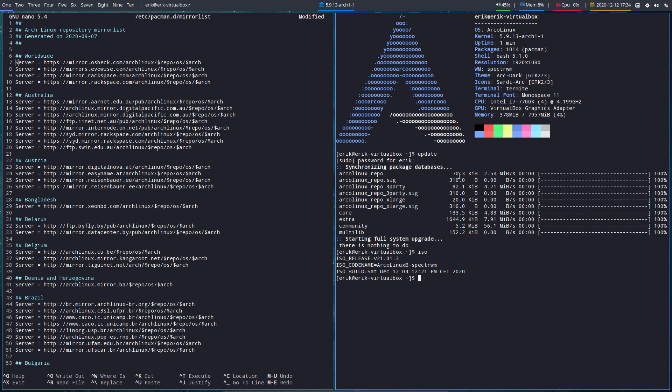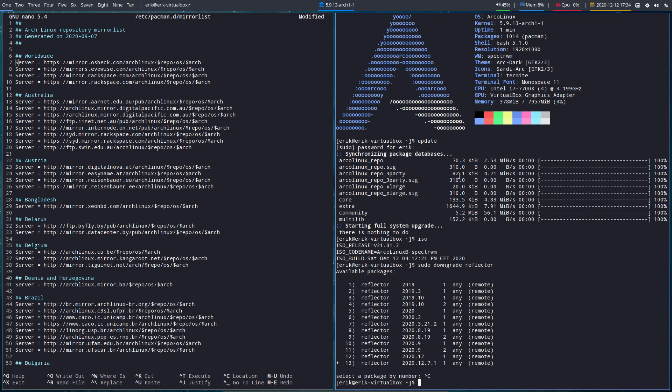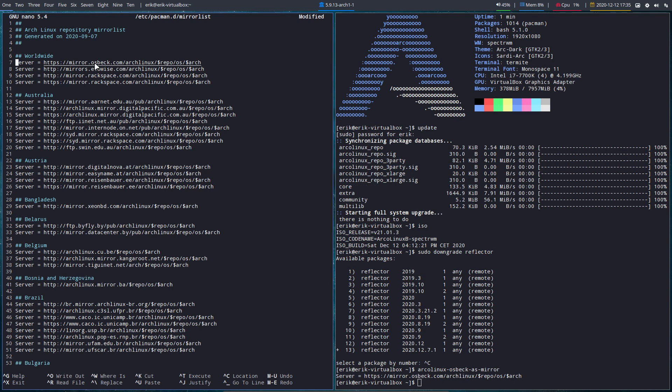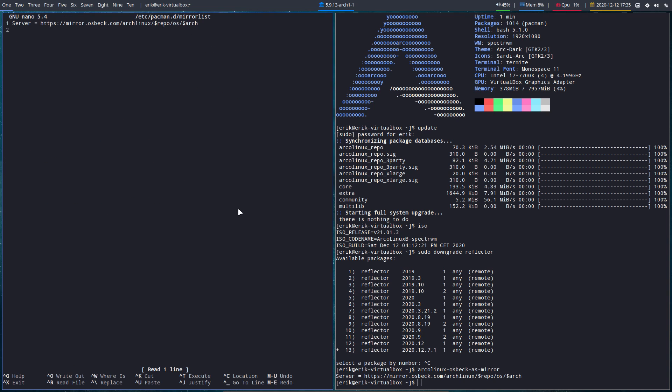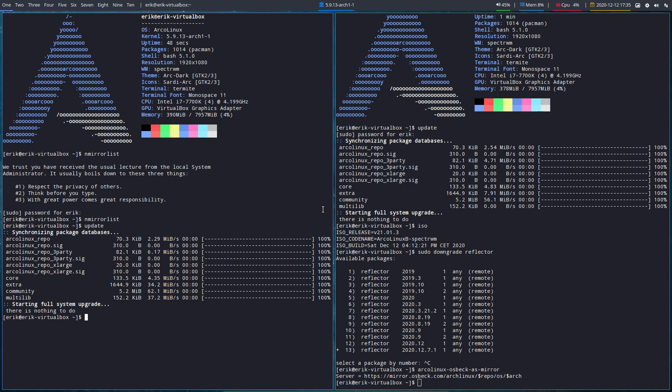If you have a wrong server, the solution is downgrading. Running 'sudo downgrade reflector' gives you a faster response by getting an older version — number 2020.9. What I do is run something we've created: set the osbeck server as mirror, and that's it. With just one fast, up-to-date server I'm happy. Many people agree it's one of the better servers out there, and that's all that matters.